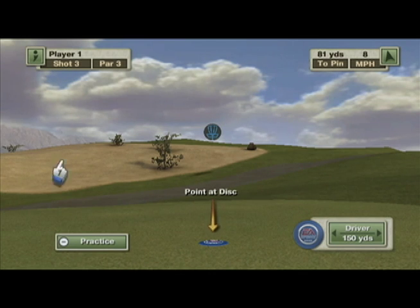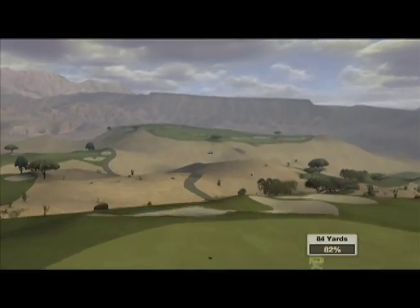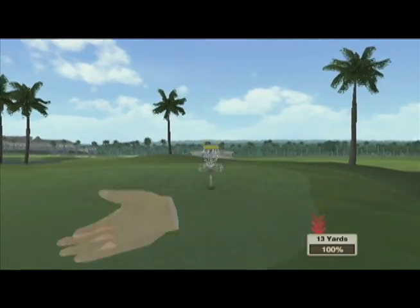Wind also plays a major factor in disc golf. It's very important to look in the upper right-hand corner of the screen. Make sure you're paying attention to how fast the wind is blowing and what direction it's blowing in, because it will affect the flight of your disc.